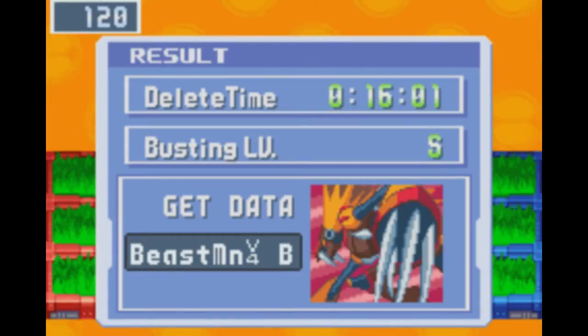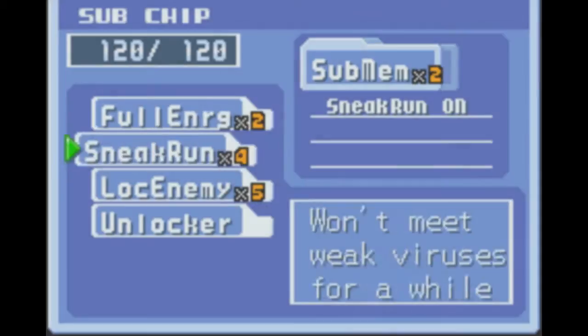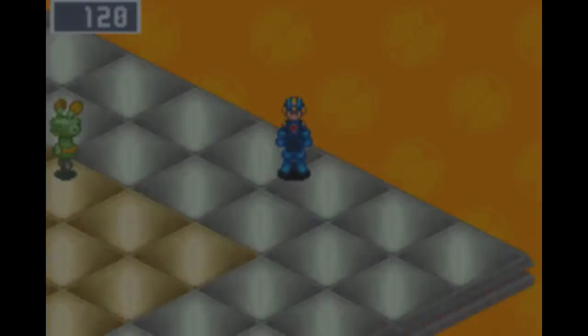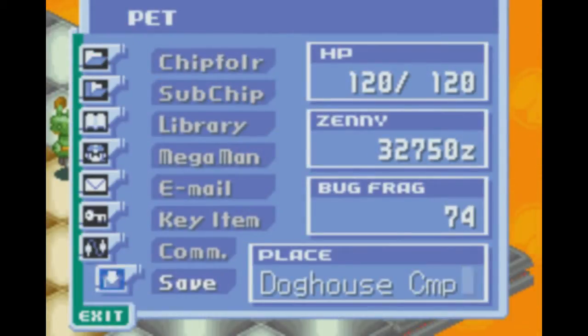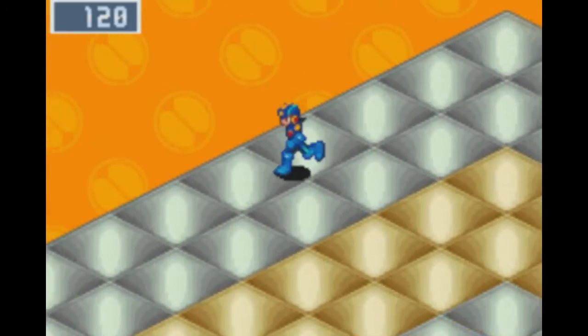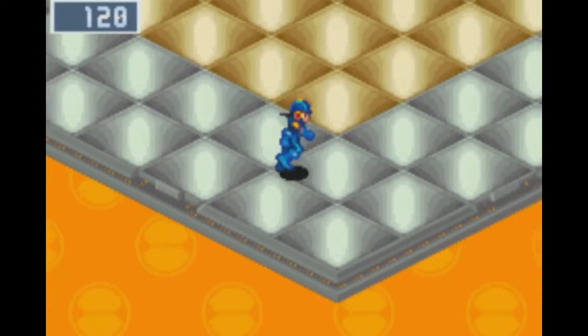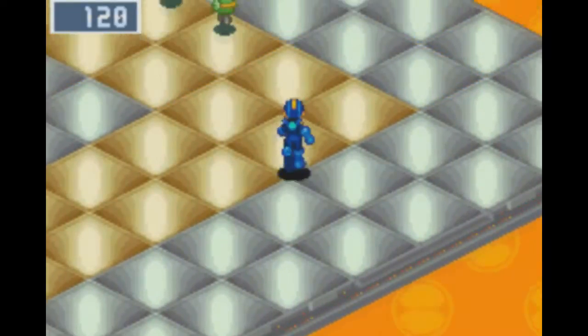Easy V4. Off to a good start. Lock enemy is always useful, at least in my case, because Sneaker doesn't do shit. Beastman has 900 HP — he's really not that hard to S-Rank. You can start with Beastman if you really want to.